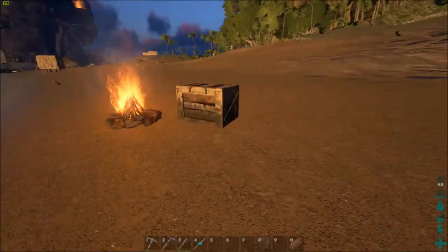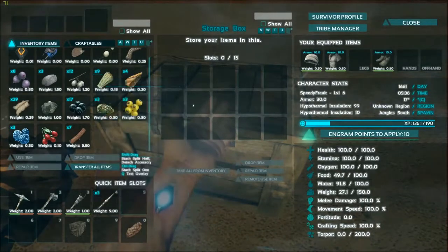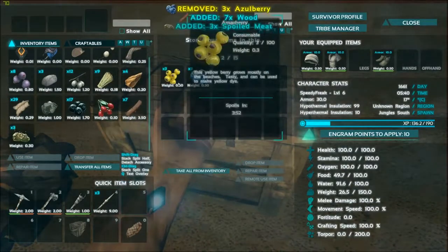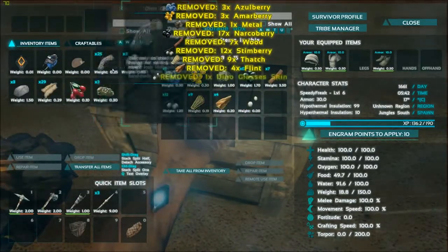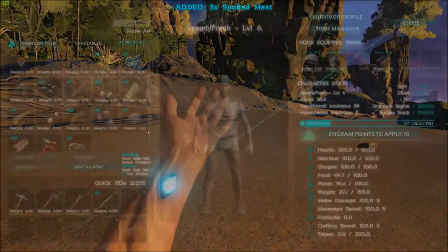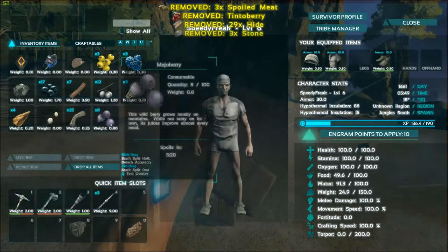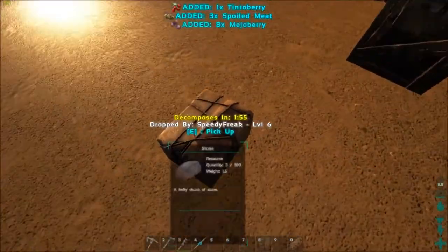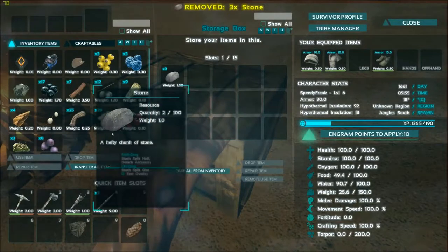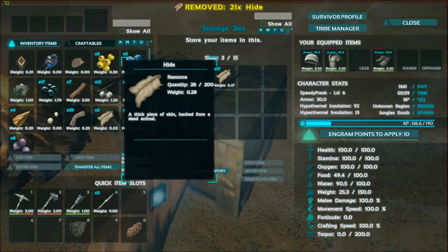Tip eleven: transferring and dropping items. If you want to transfer wood across to a chest, rather than dragging and dropping everything slowly, you can just press the letter T — T for tango — and that will transfer everything to the box. If you want to drop something, aim at it and press O for Oscar. If you want to transfer items one at a time, hold down the Control key. If you want to transfer half of the items at a time, hold down the Shift key.